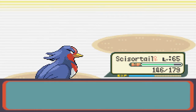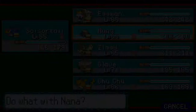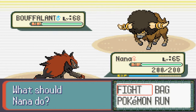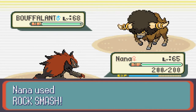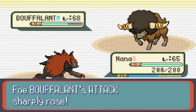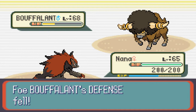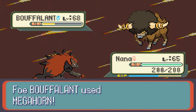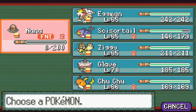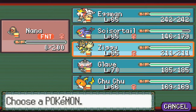We're gonna load state and immediately start with Scissortail — save state because I don't want to use Glaive first. Fly — awesome, first one down! Buffalant: we're gonna switch to Nana because rock smash should be very useful here, unless he has mega horn, which could be an issue. He set up swords dance — that's not gonna help him very much, especially if he doesn't KO me. His defense has fallen. Yeah he's got mega horn, I'm gonna get one-shotted by this most likely.